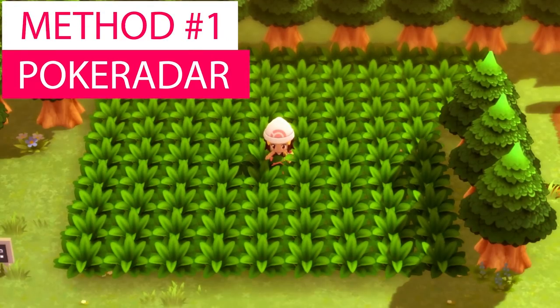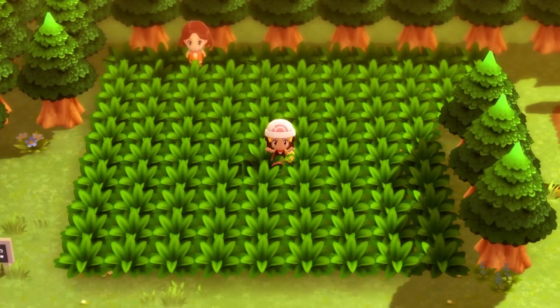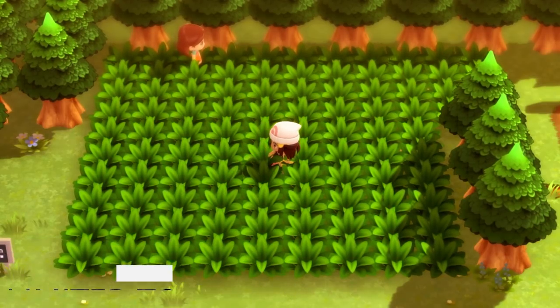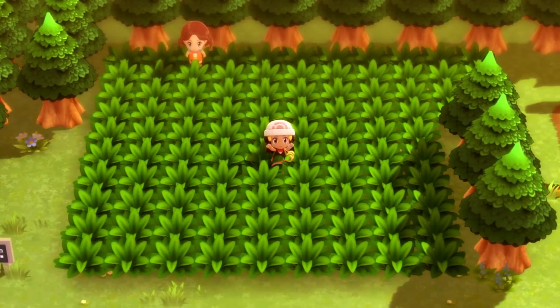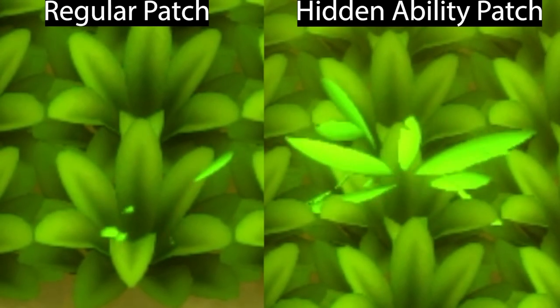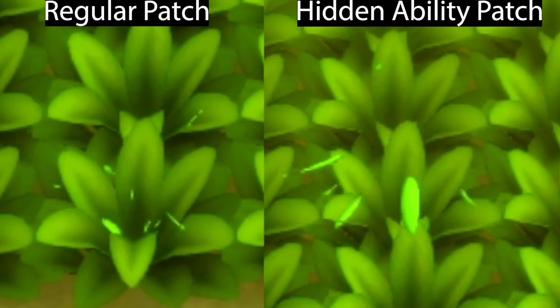The first way to get hidden ability Pokemon is by using the Poké Radar, which allows you to hunt in the grass. The only limitation is that you're restricted to whatever Pokemon are available on that route via Poké Radar. When Poké Radar hunting, you have to watch how the grass moves. The patch on the left is a regular Pokemon grass shake, while the patch on the right is a hidden ability patch — it moves way more violently and shakes a lot more.